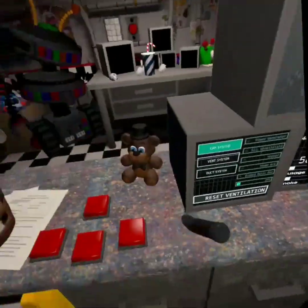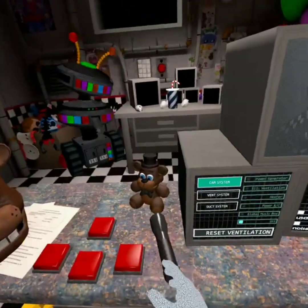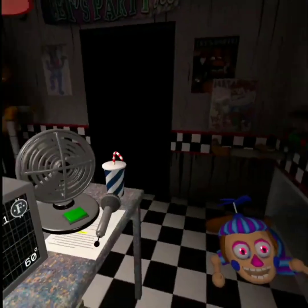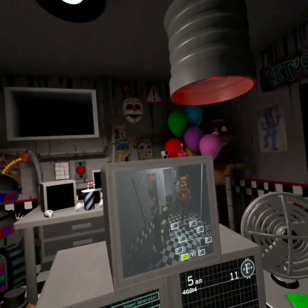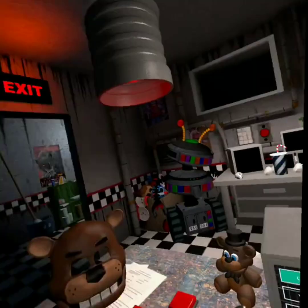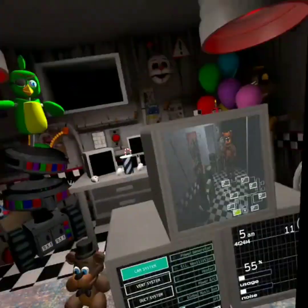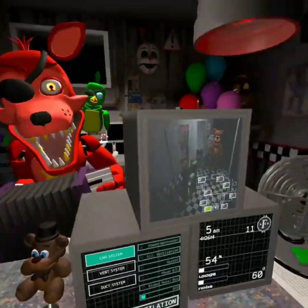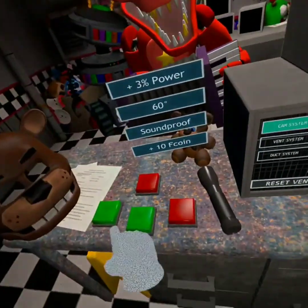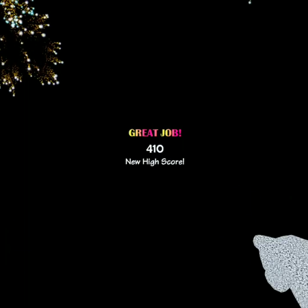It's 5am. Candy Cadet — frick. JJ — okay, we need JJ to go away fast. Freddy's about to come to my door. I keep forgetting about JJ. Please JJ, go away. You — who touched me, bird. Freddy's coming! Freddy's coming! What was that? Let's go — 6am! Let's go!